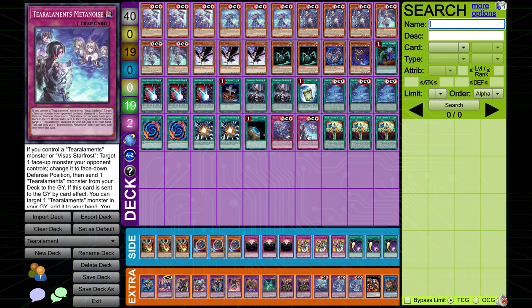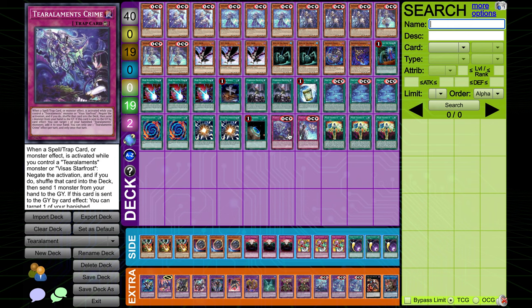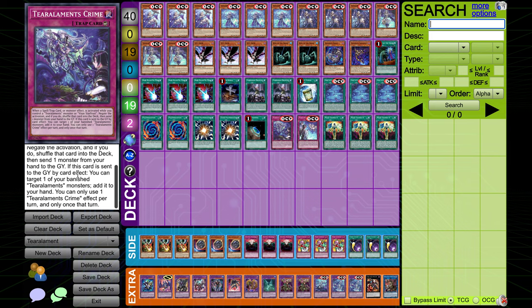One Terraforming to search the field spell. One each of Tier Arlements Crime and Tier Arlements Metanoise. Tier Arlements Crime is an Omni-negate — when a spell, trap card, or monster effect is activated while you control a Tier Arlements monster or Visa Starfrost, you can negate the activation, shuffle that card into the deck, then send one monster from your hand to the graveyard. Not only is this an Omni-negate, it shuffles, so it's fantastic removal. If your opponent has a Mirror Jade, you can negate it, shuffle it, and not worry about your board being nuked. You also get to send a monster from hand, which can be a plus. It also has the effect that if this card is sent to the graveyard by a card effect, you can target one of your banished Tier Arlements monsters and return it to your hand. I don't find that I have many Tier Arlements cards banished, so this doesn't come up often, but with DD Crow in the format it will come up a couple of times.